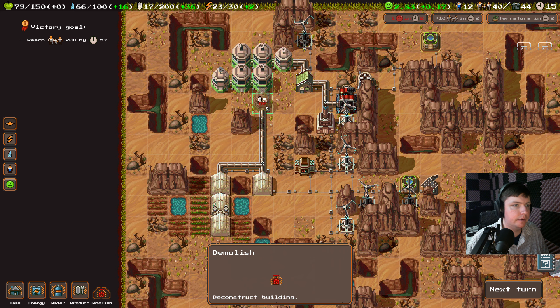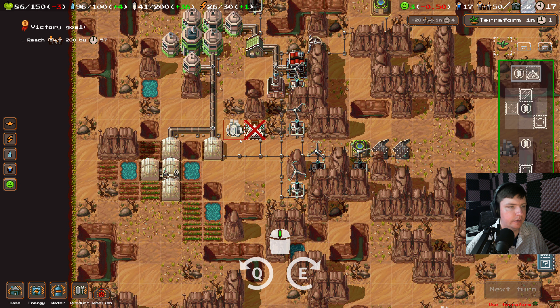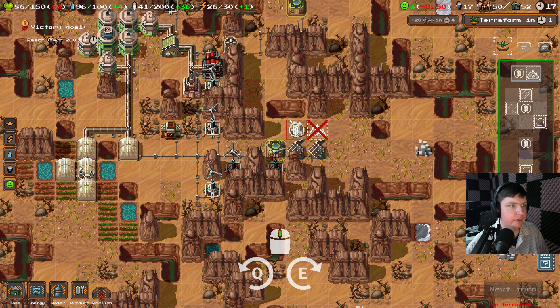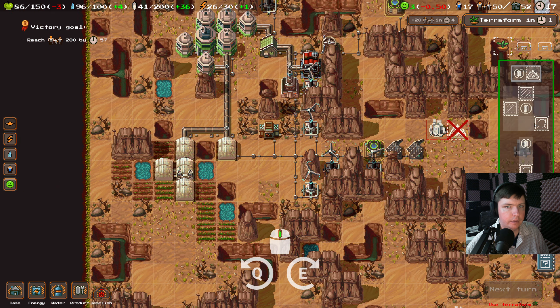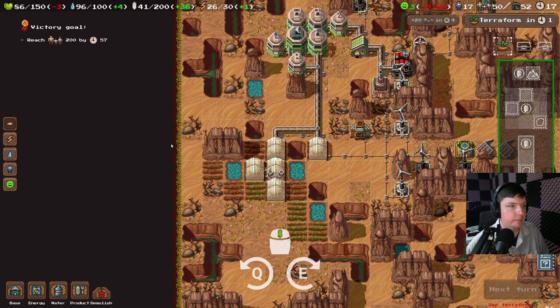Next turn. We do gotta get this factory built though. Optimism is fading away. This'll help. We don't want it to be near our fertile soil. I wish we could destroy... anything?